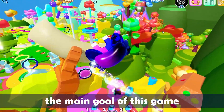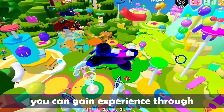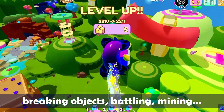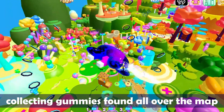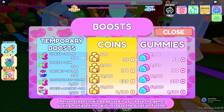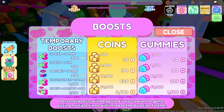The main goal of this game is to level up and reach ascension many, many times. You can gain experience through breaking objects, battling, mining, but the best way to gain experience in the beginning is by collecting gummies found all over the map. There are ways to boost the experience you receive, by spending Robux or by using coins to buy items from the daily shop.